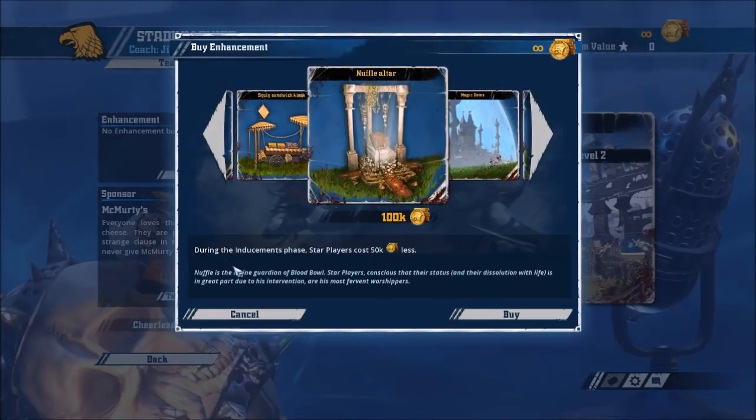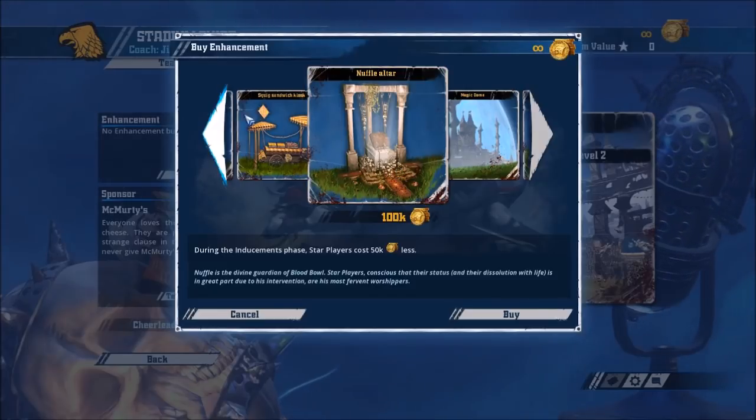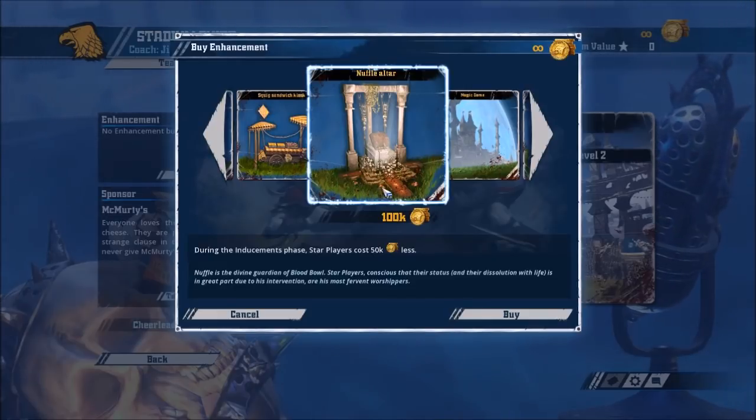The Nuffle Altar: during the inducements phase, star players cost 50k less. This is actually surprisingly good because often your opponents won't realise you've got it. Halflings can use it to get stars quite cheap, Dwarves can get two star players for 10k each, Goblins can get star players very cheaply, and Skaven can get Fezglitch for 50k — it becomes a bargain. It's just the opportunity cost of something that reduces your attrition overall, but this is actually pretty good, especially for Halflings making sure you can get Deeproot and people like that for a lot cheaper.